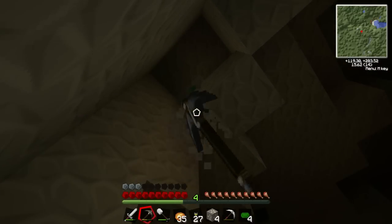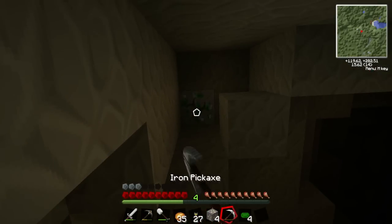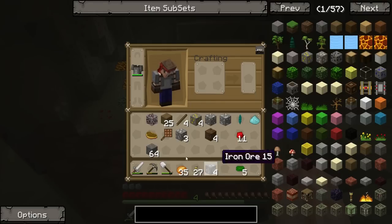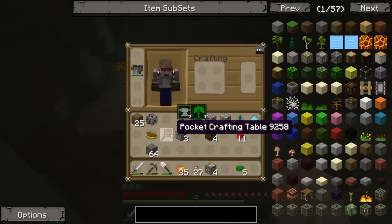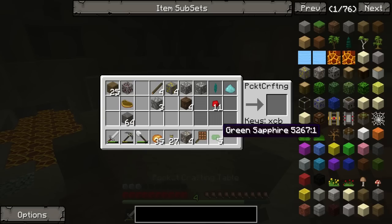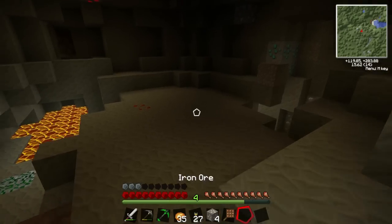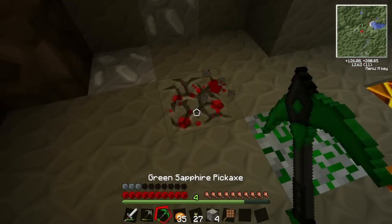There we go, lovely. I can reach it - nice. So that's good. I used it for that, which means now I can make green sapphire tools, which will be much better than the stone when it breaks.